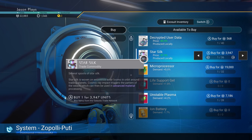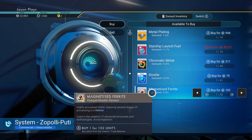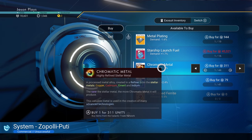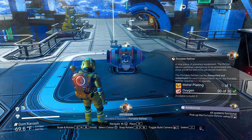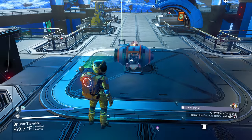We have star silk? Wow. Oh, we have magnetized ferrite — let's buy all that, it just saves me from making it. Chromatic metal — technically, let's do that. I want to see what happens when I break it down, because you can technically turn chromatic metal into an element — you can break it down. I thought I had one. Oh no, I didn't — I got rid of it to make room. Well, now we can make another one.